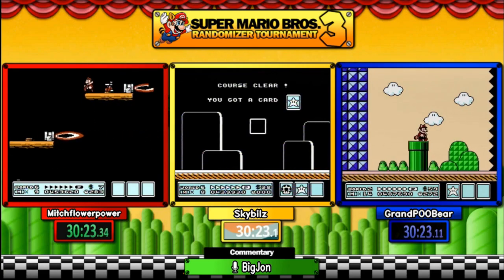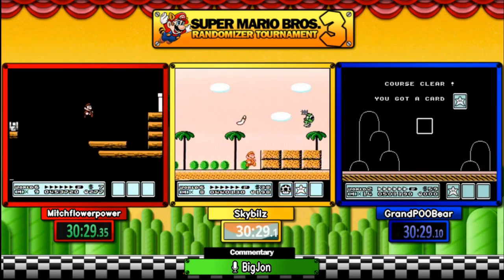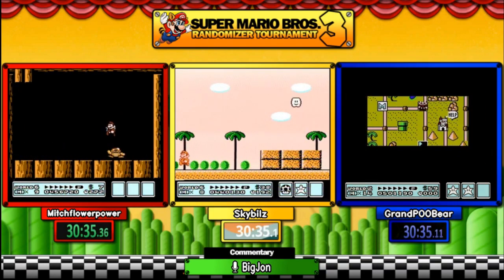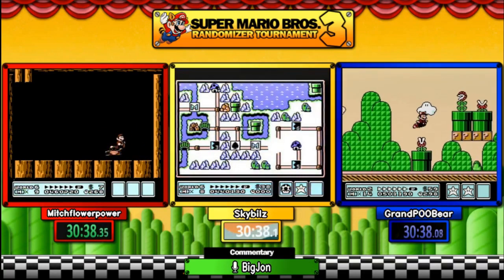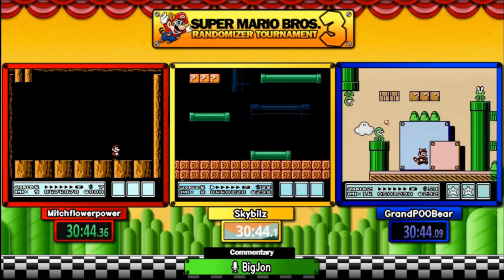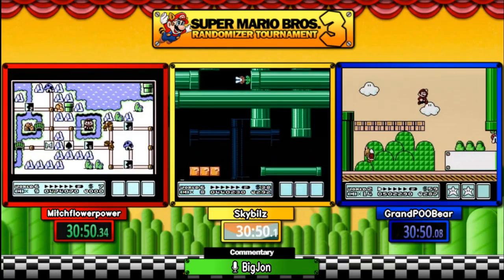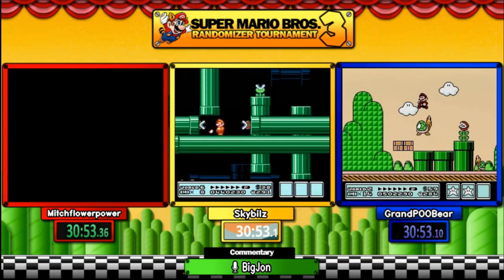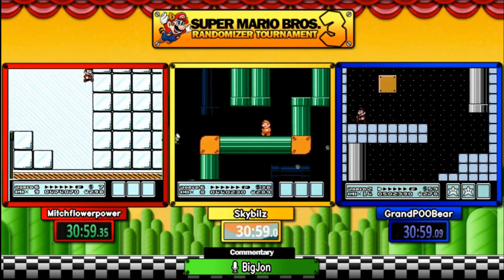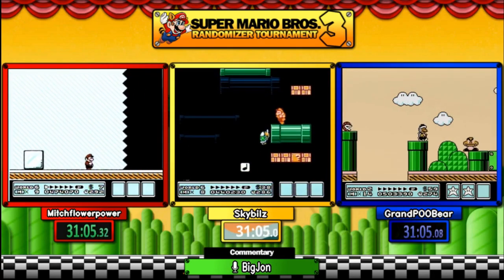Shout out to Mitch, Sky, and Pool Bear for providing this entertainment on this exhibition match of Mario 3 Randomizer tournament — this is just the beginning. They're running any percent warpless, traversing through all the worlds. Sky was in 7-1, could have gone for the clip but might have missed it and is playing the level vanilla. Mitch is in a wall jump level — and first try! This dude has clearly played this game before.